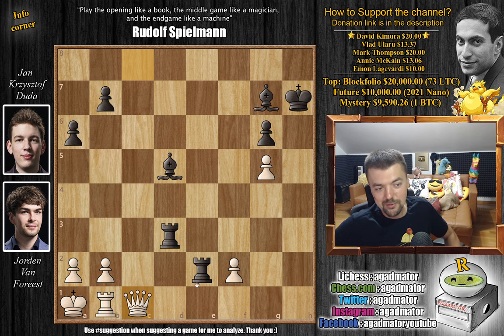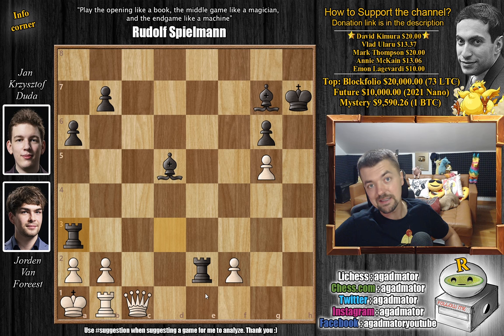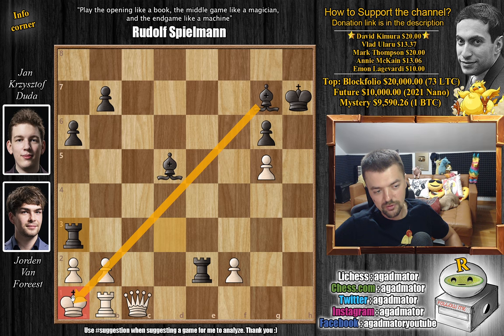For those of you who were able to find it, congratulations on spotting this unstoppable idea. And for those of you who just want to enjoy the show, it is Rook to a3. And it was in this position on move 32 that Jordan Van Forrest resigned the game, as there is nothing more to be done. It's such an ugly position for White — the pawn cannot capture the Rook due to the Bishop, you can't move anything, you can't defend the Rook captures — it will just be checkmate. Just a spectacular idea.